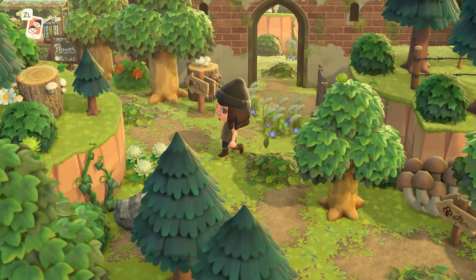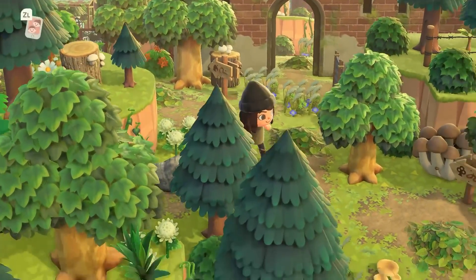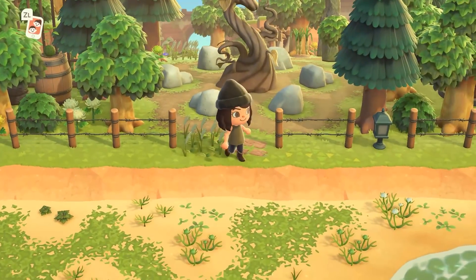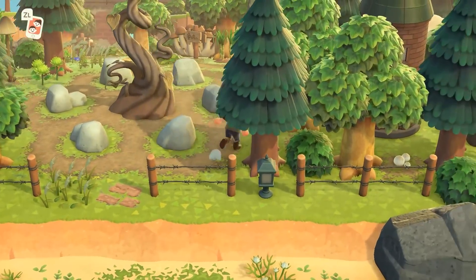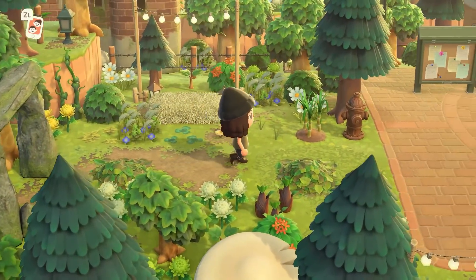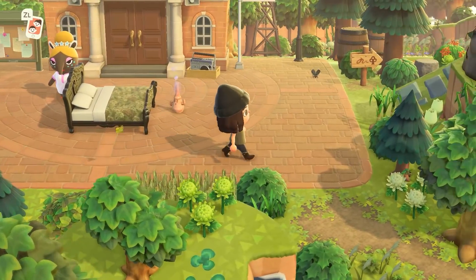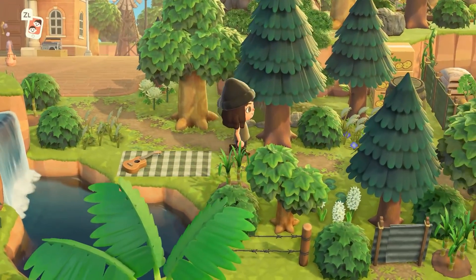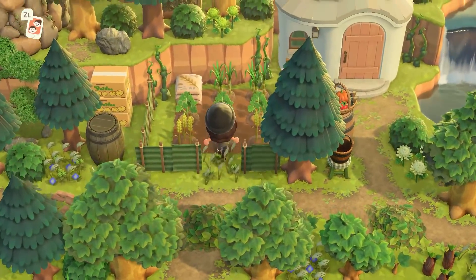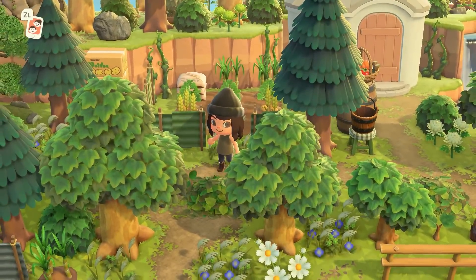I see a sign pointing toward Nook's Cranny — just wanted to make sure I wasn't missing anything; it's pointing toward the flower shop, not the actual store. Here's that beautiful rock garden again. I really like how so much of this island is fully functional and usable — you can still play many elements of the game and yet it is decorated head to toe. It is just so well made.